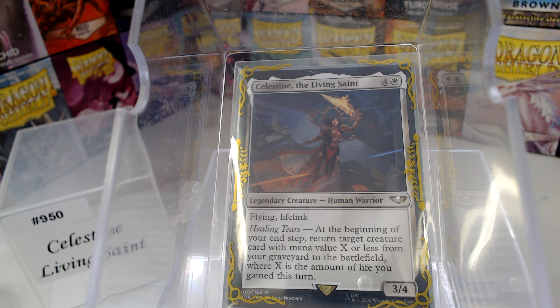Let's talk about Celestine, the Living Saint. This is one of the Warhammer 40K legends. Rather than dumping all the legends from one set at once, I sprinkle them out so as not to burn you out on all the all-will-be-one ones at once. For 5 mana, we get a 3/4 flying lifelink. Apparently, Celestine has sealing tears — at the beginning of your upkeep, return target creature card with mana value X or less from your graveyard to the battlefield, where X is the amount of life you gained this turn. So we want to gain life.